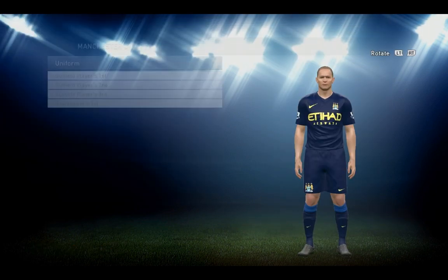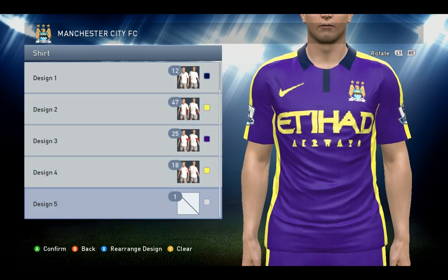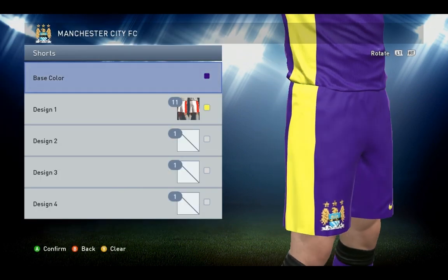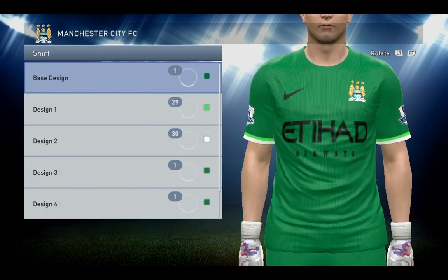Okay, so the third kit. For the shirt, base design three purple, design one number twelve — it's a very dark purple or black, you can even try black and see which one fits better. Design two number forty-seven yellow, design three number twenty-five purple, design four number eighteen yellow. The shorts base color purple, design one number eleven yellow. The socks base color purple, design one number nine black.